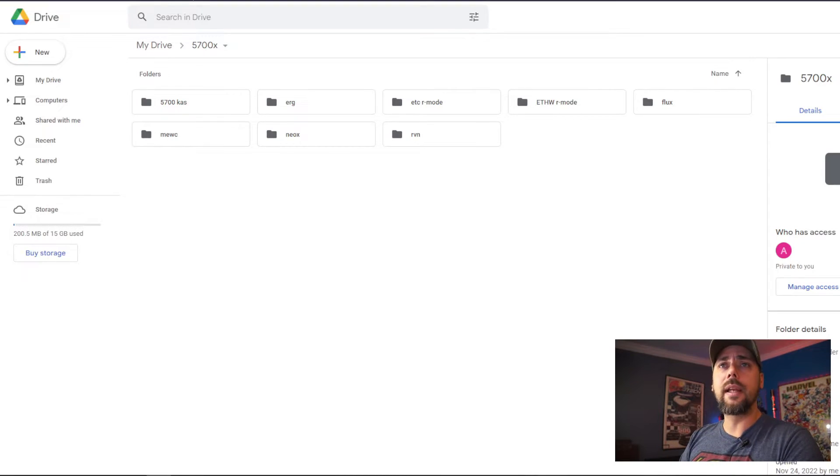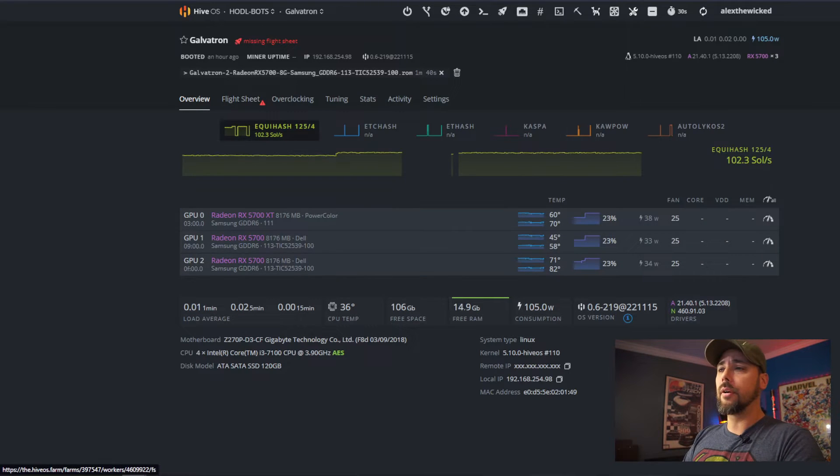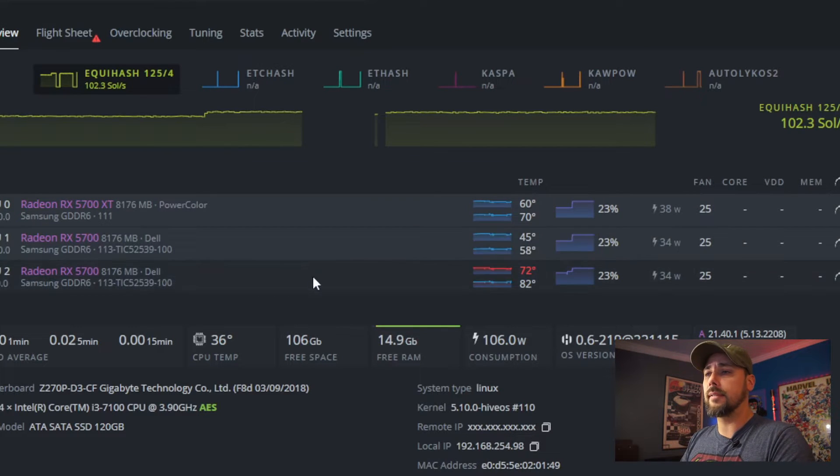What were the results? Spoiler alert: not good. I went through a couple of different algorithms, some of the most popular ones. Looking at Galvatron here, I've got no flight sheet on, the fans are turned off so it's not buzzing in the background, and it is running a lot hotter than the exact same card right next to it.